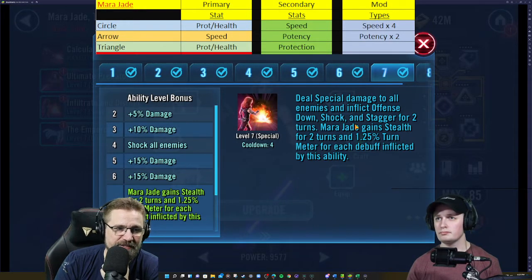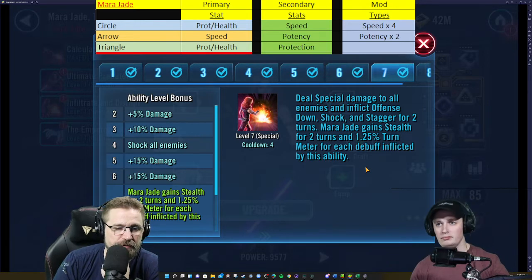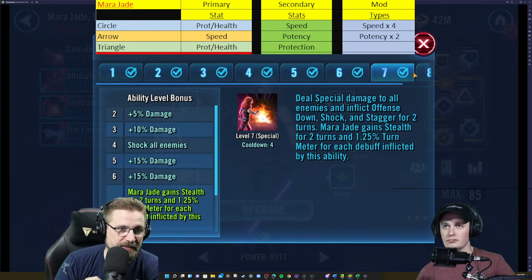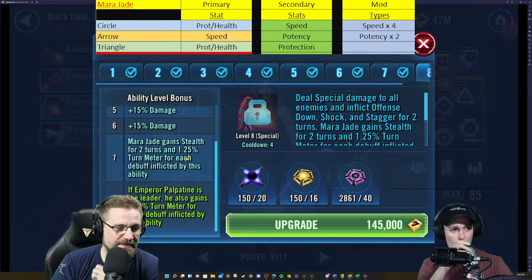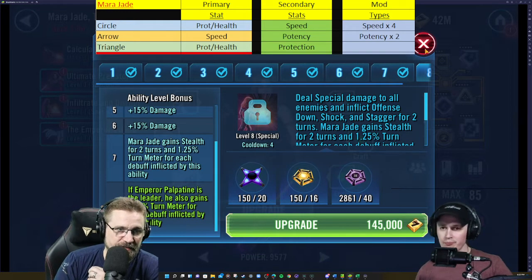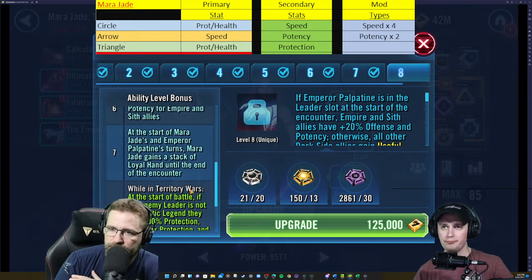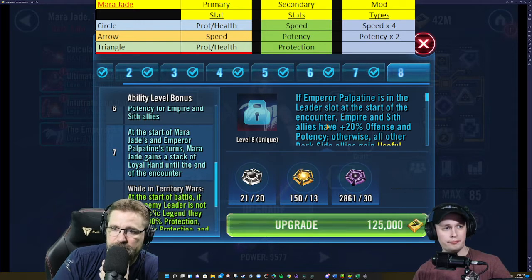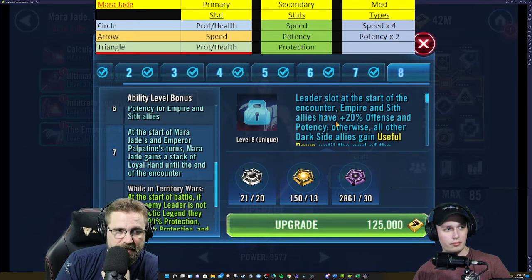Deal special damage to all enemies and inflict tenacity down for one turn. Add the Zeta: this ability deals double damage to shocked enemies and to Jedi — she's got a cool kit. The other Zeta: deal special damage to all enemies and inflict offense down, shock, and stagger for two turns. Mara Jade gains stealth for two turns and 1.25% turn meter for each debuff inflicted. With the Zeta, if Emperor Palpatine is in the lead, he also gains that 1.25% turn meter for each debuff inflicted by this ability — two potential Zetas.